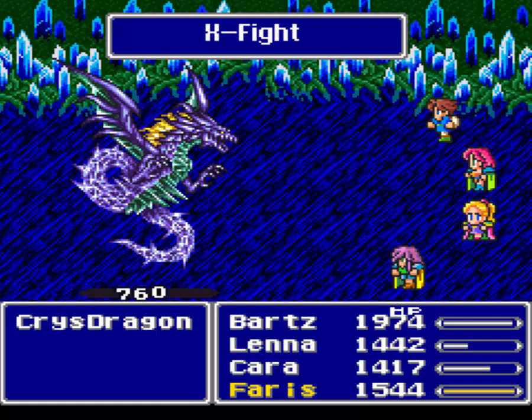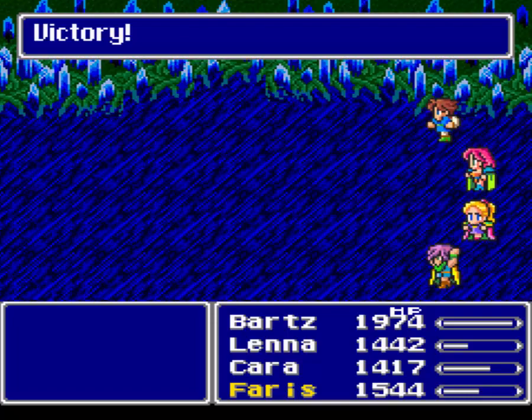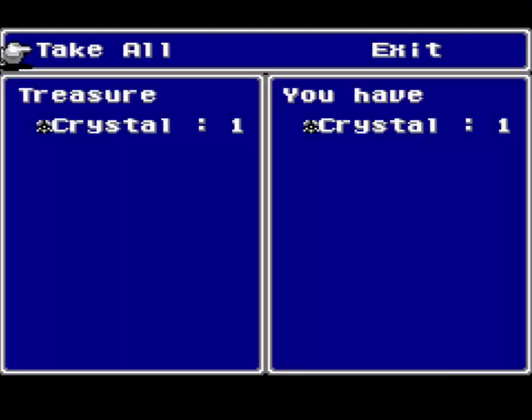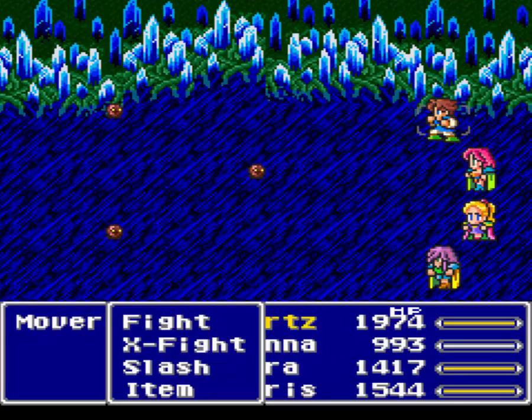That leaves one more enemy left, and of course there's a bunch of notes on that one. Let's go find that guy. I think this guy also has a chance of dropping something. I didn't note it - I think it's Crystal Armor? Maybe it's a higher chance than I thought, or maybe it just happens on the first encounter. I'll show you the last new enemy here in a sec. There we go - Movers! The last of the new enemies!